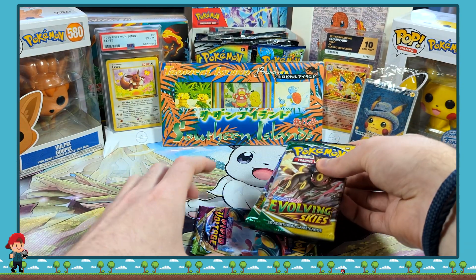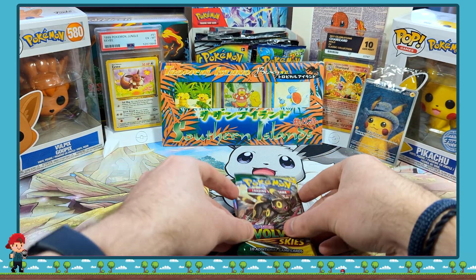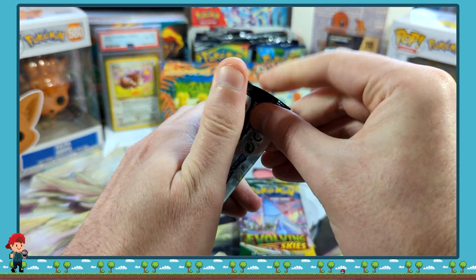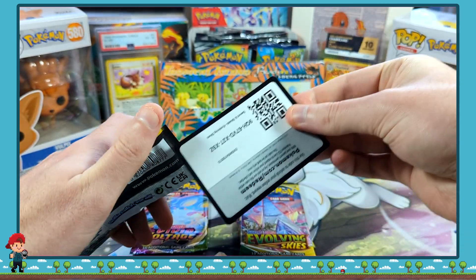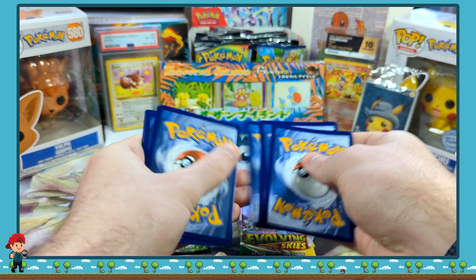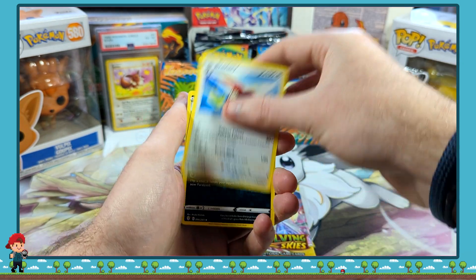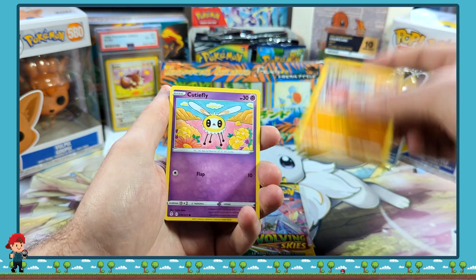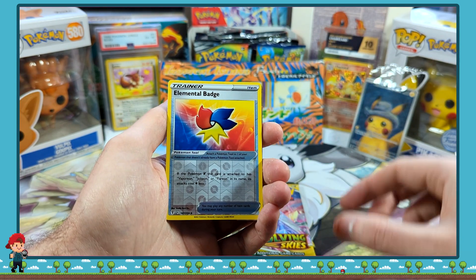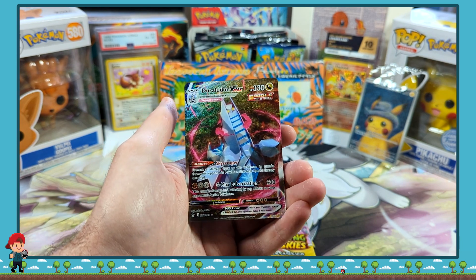We are into the... there's a Vivid Voltage hiding there. Maybe we'll leave that partway through, but we are into the Evolving Skies now. We've got a Code Card. And one, two, three, four. We've got a Gordie, a Braviary, Nuzleaf, Hitmonchan, Cutiefly, Eevee, Litleo, Tympole, Elemental Badge, and a Duraludon V-Max.